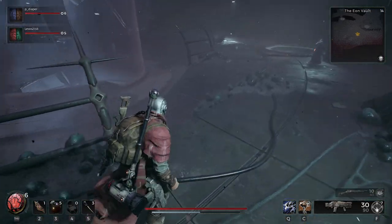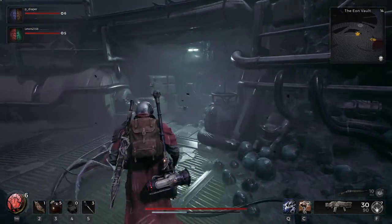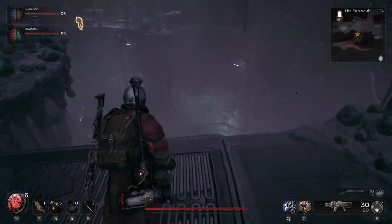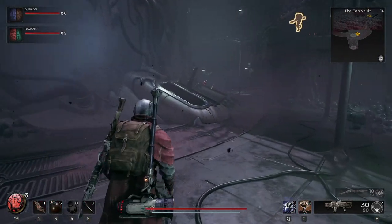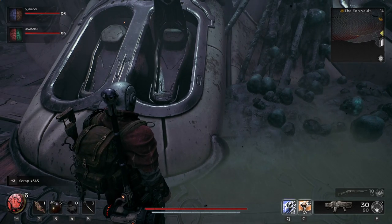You need to roam around and find all of them, and that's why I said there's RNG — I don't think they have specific fixed positions. Some of them are going to be on the floor, some might require a little bit of climbing, but they will be in that area. You don't need to go through any doors to find them.